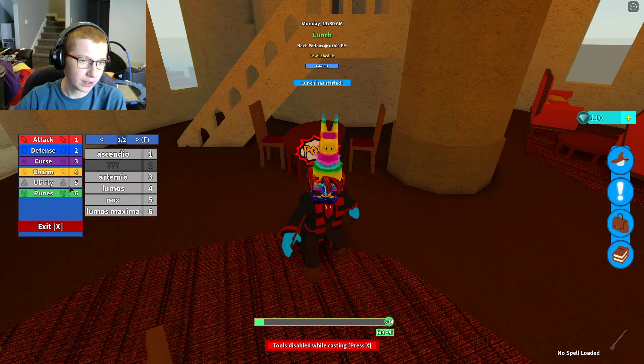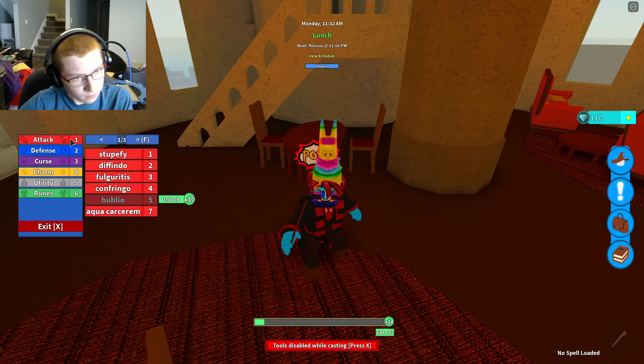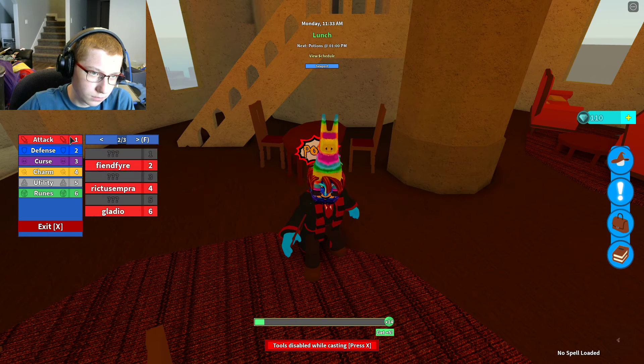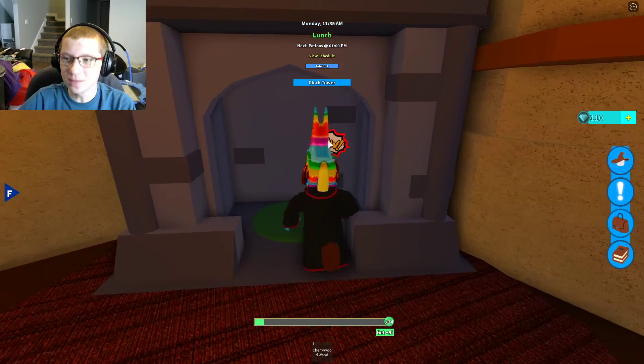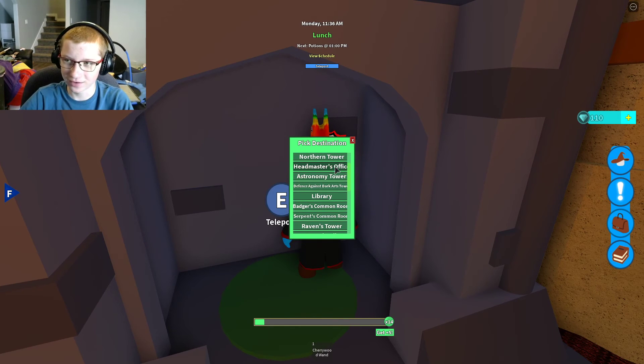Let's see what spell. Let's do Expecto Patronum. This would be very useful if you're going into the dark forbidden forest, where there's a lot of Dementors. So if you see a Dementor, use Expecto Patronum on it.